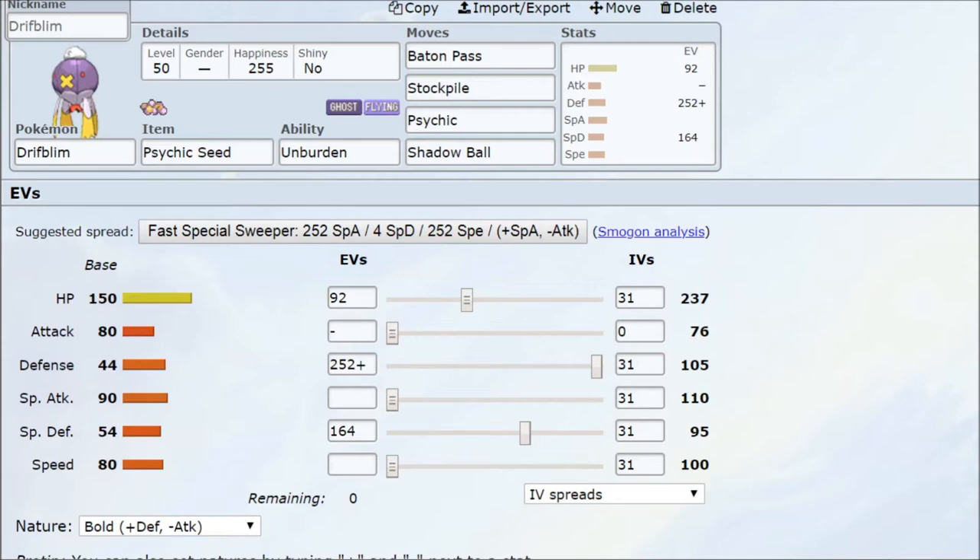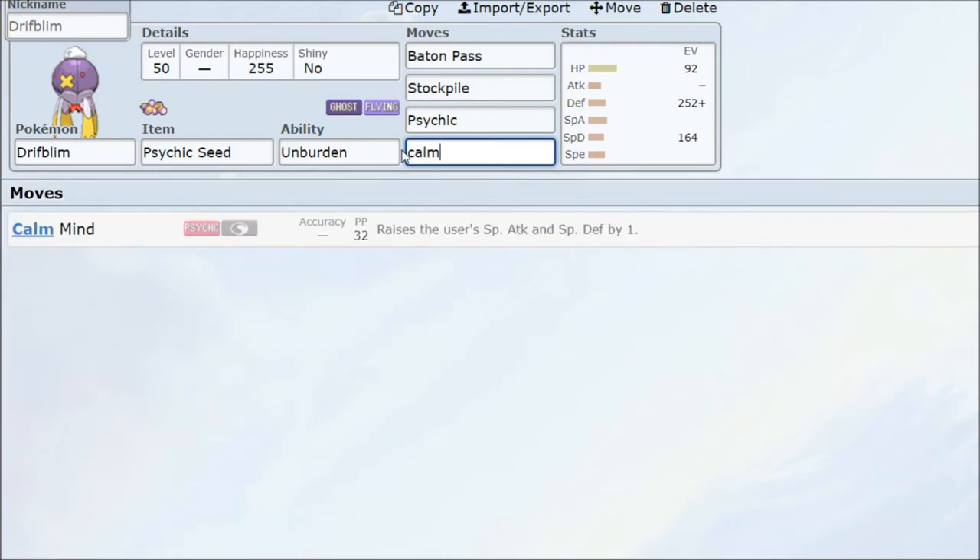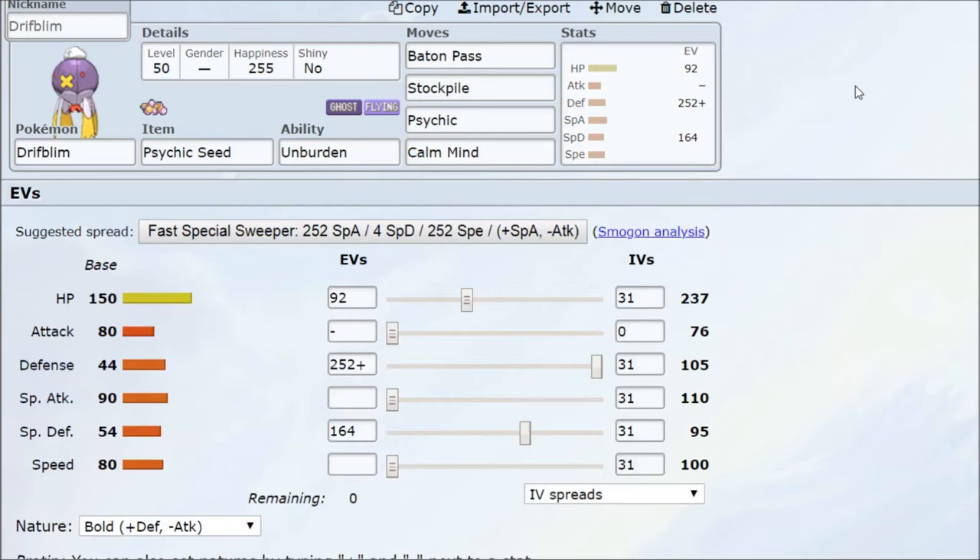The first one we're going to look at is Drifblim with the Psychic Seed Unburdened strategy. We've all seen Drifblim go for Stockpile and Baton Pass, but I'm going to remove Shadow Ball and give it Calm Mind instead. We're going to do some crazy shenanigans — setting up Calm Mind and Stockpile, then going for some serious damage with Psychic attack, making good use of the Psychic Seed.